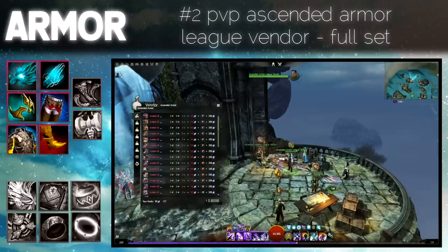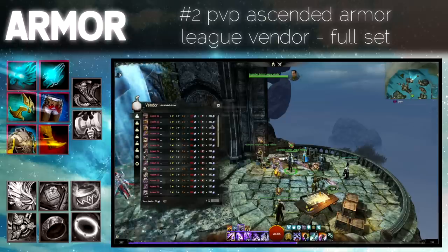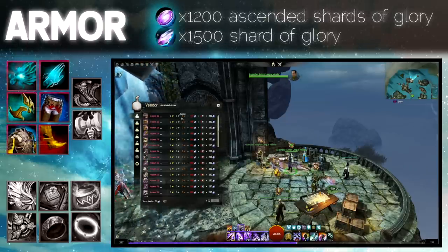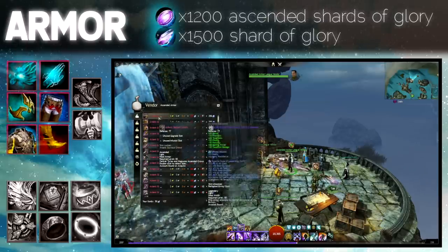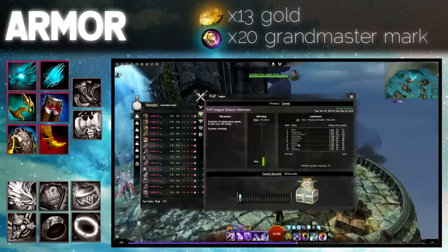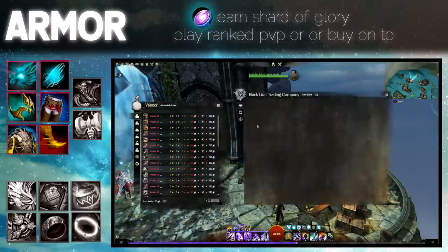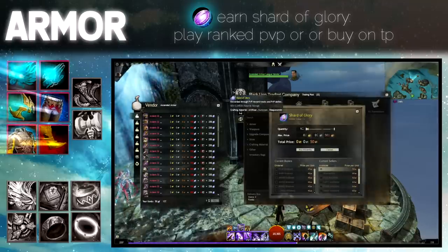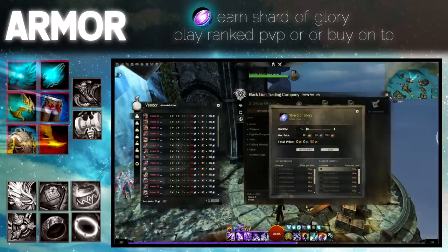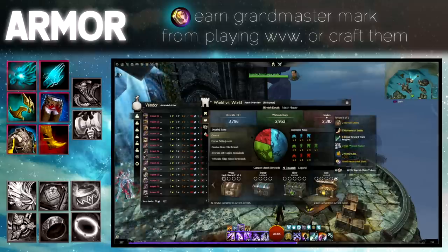If you enjoy playing PvP, the ascended armor league vendor will sell you ascended armor with selectable stats. The full set will cost a total of 1200 ascended shards of glory, 1500 shards of glory, 13 gold and 20 Grandmaster Marks. To earn ascended shards of glory you only have to play ranked PvP — even if you lose you will get some. Shards of glory can also be bought on the trading post. Grandmaster Marks can be earned from World vs World or ranked PvP, or crafted — link in description.